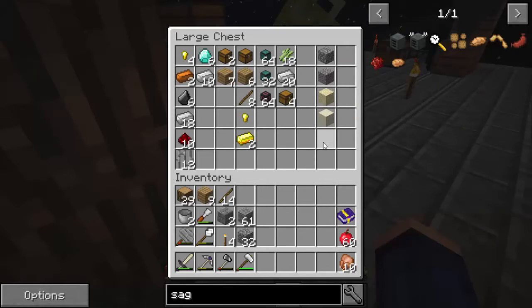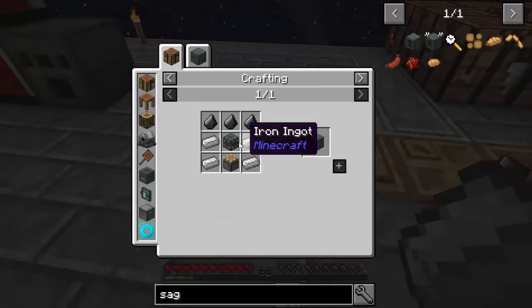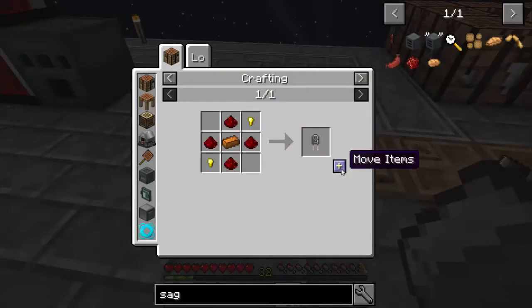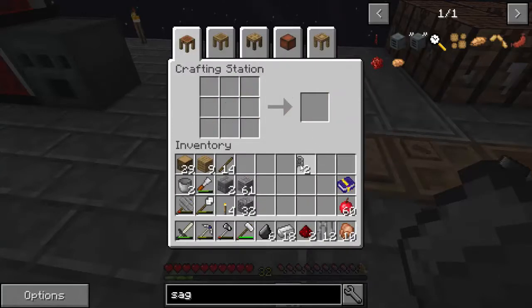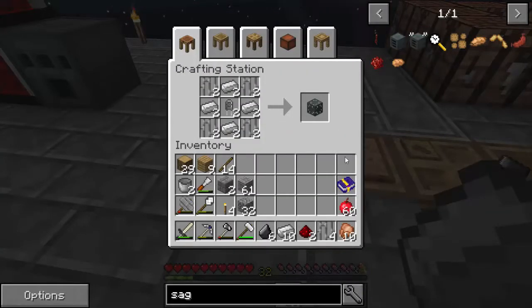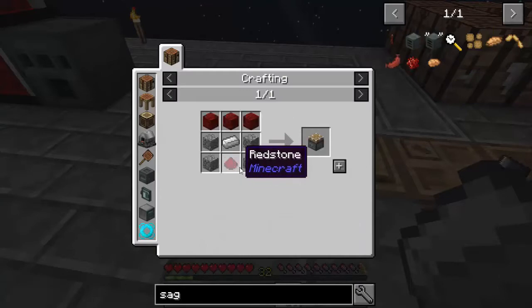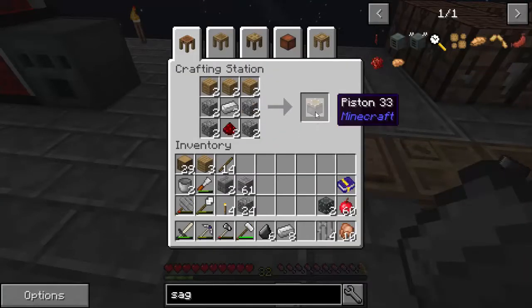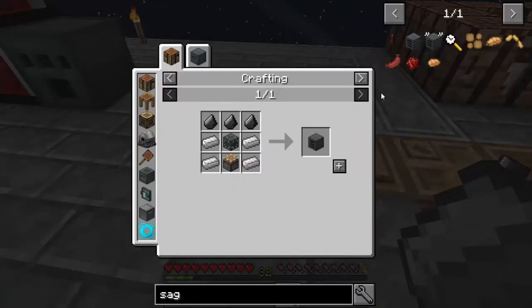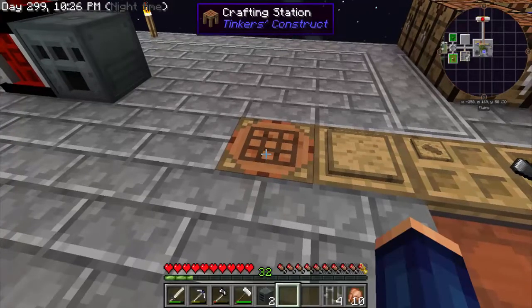We'll start with the SAG mill. Last episode we made the machine chassis - we're doing that again with the capacitor, so we need two capacitors. Hit shift and the plus sign and it automatically fills it in if you have it in your inventory; if not it shows up in red. We get our two machine chassis, then make two pistons with shift and left click. That's everything we need for our SAG mill - shift question mark gives us our two SAG mills.